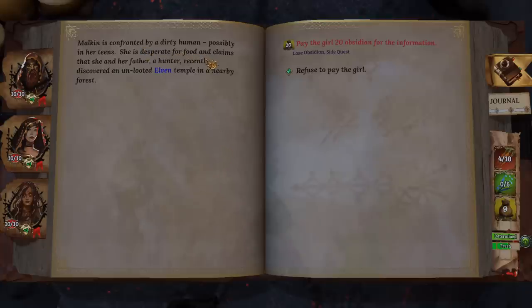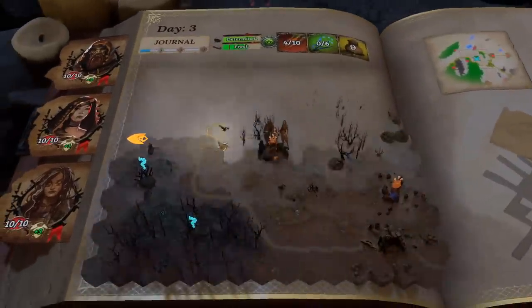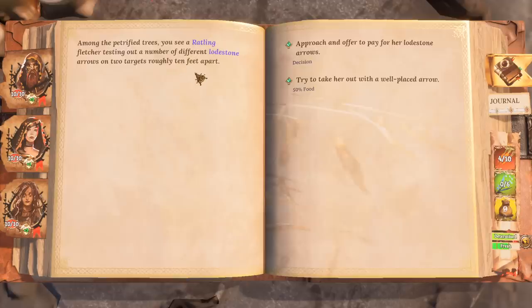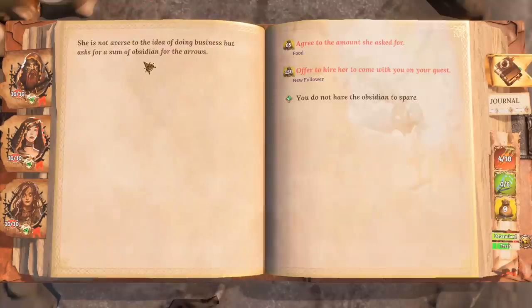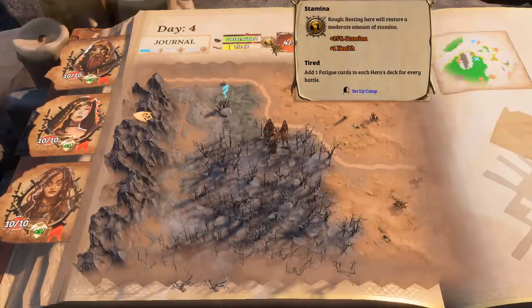Malkin is confronted by a dirty human, possibly in her teens — she's desperate for food and claims that she and her father, a hunter, recently discovered an unlooted elven temple in a nearby forest. As much as I do love robbing elves, unfortunately I don't have any money to pay for it. She regains her composure and moves off into the crowd looking for someone else. She doesn't seem that broken up — she's out here hustling. There's also a rattling fletcher testing lodestone arrows; we can't really afford anything there either. We'll go ahead and rest to get our energy back up.